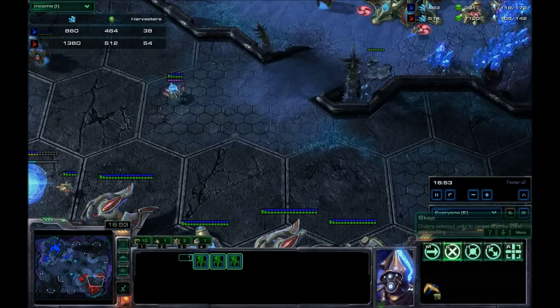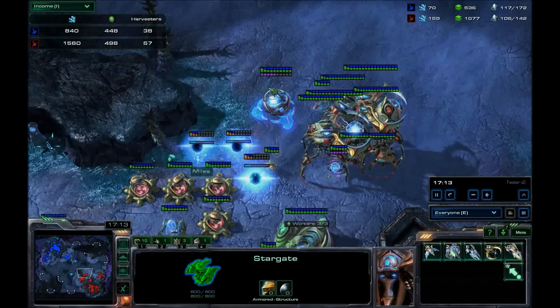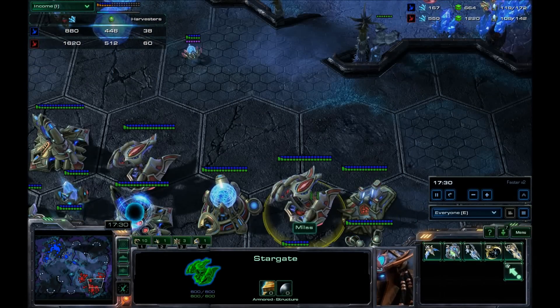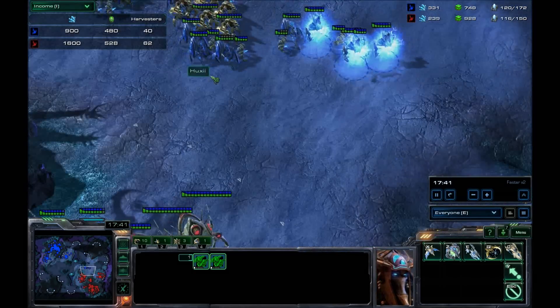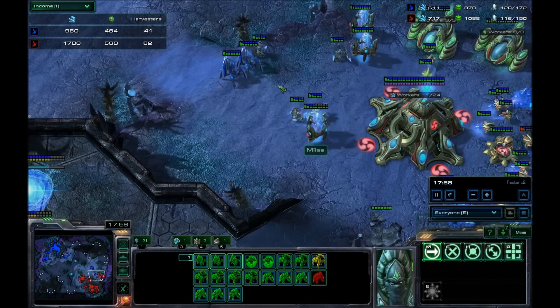L'idée, c'est d'avoir 2-3 Colosses, de protéger sa B3 avec des Canons. Et dès que c'est fait en parallèle — c'est chaud au niveau du minerai et du gaz, c'est pour ça que vous avez besoin de votre B3 très rapidement — vous partez sur du Tempest. Vous allez avoir 2-3 Tempests au démarrage. Si votre adversaire a des Colosses vers les 15-17 minutes, normalement il doit en avoir 3-4.